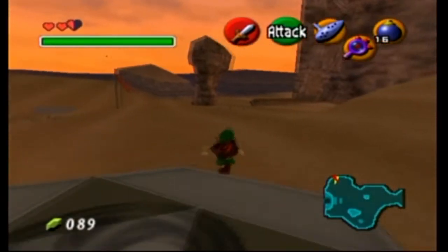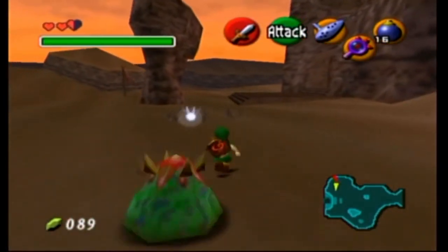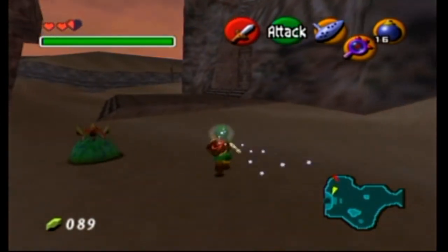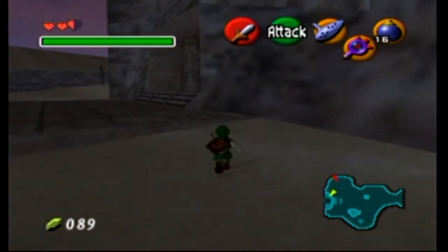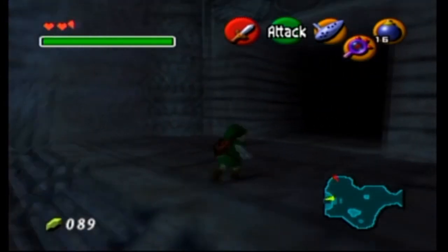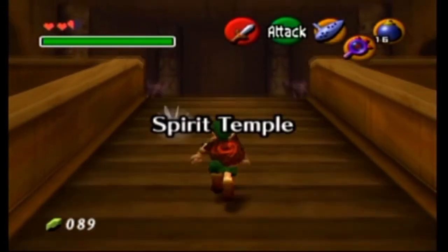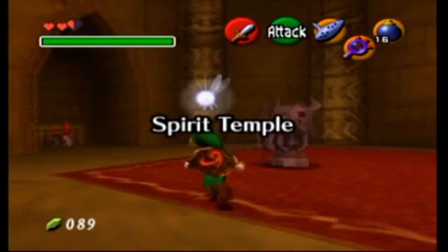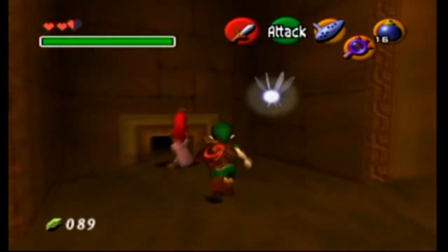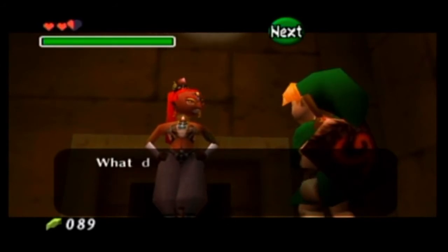We're back at the Temple of Time and for some reason it's dark. I'm not sure if the time of day changes when you're an adult versus a kid in this game. We go back in and you'll see the two Armos statues. But if you turn to the left, you'll see someone — Nabooru — who says 'I haven't seen you around, kid. What do you want?'